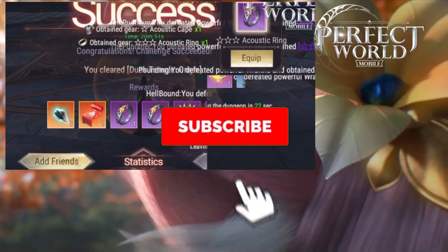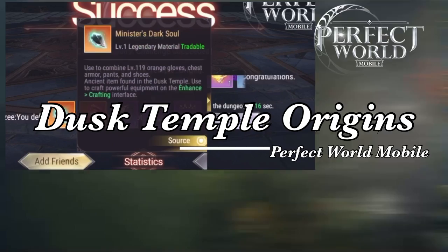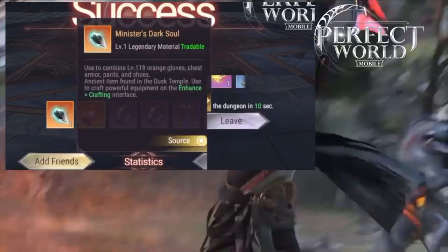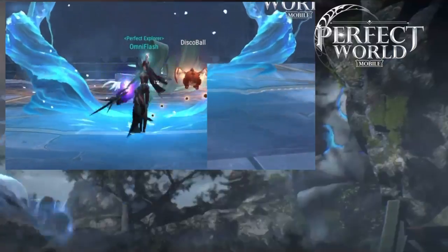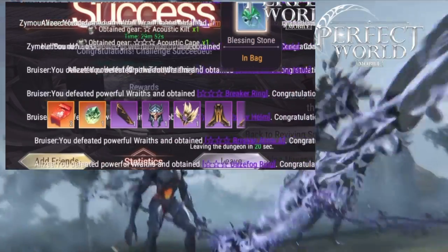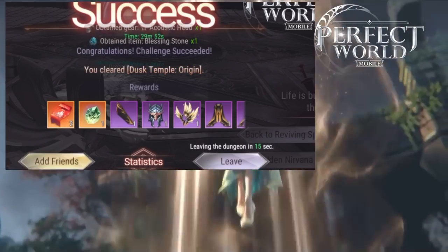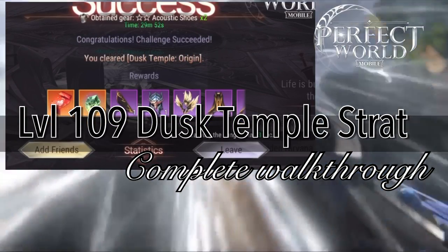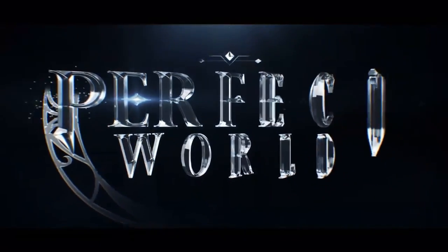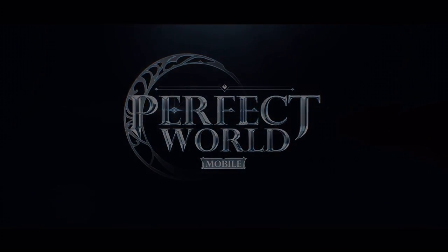Today we're making a video on Dust Origins, also called Dust Temple Original. This is the level 109 Dust Temple, and it can get you level 119 Legendary Materials, and that is what you are aiming for. So this video right here will walk you through exactly how I do my Dust Temple Origins, and how you should try to do them.